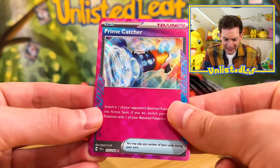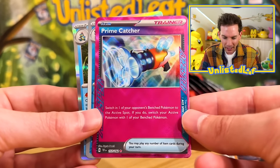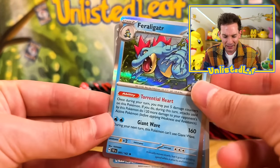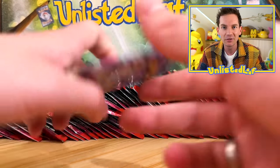How do we double up on the rarest A-spec card? I guess that's going to be a trade-away one, so that's fine. We're getting another Prime Catcher, which I can put to the side. Crokonaw reverse, and then Feraligatr holo — good one. I'm going to put that reverse right there because I can use it in the collection.